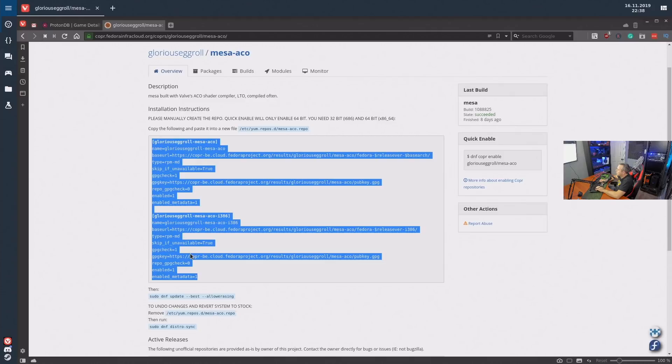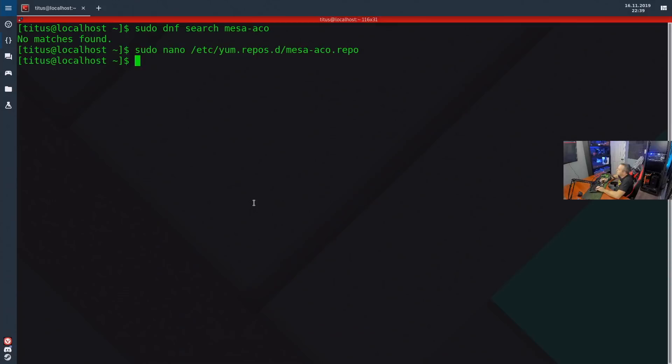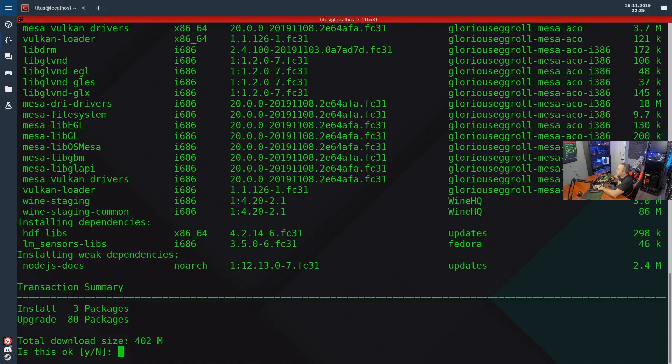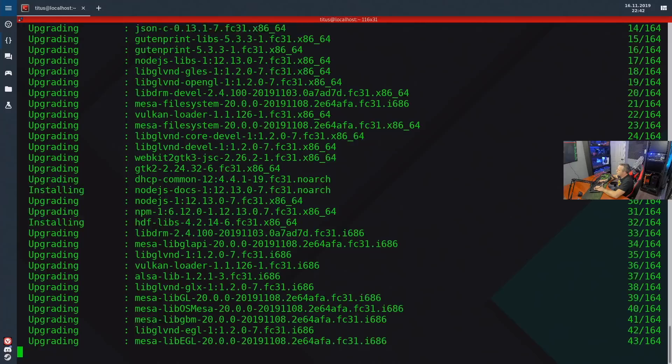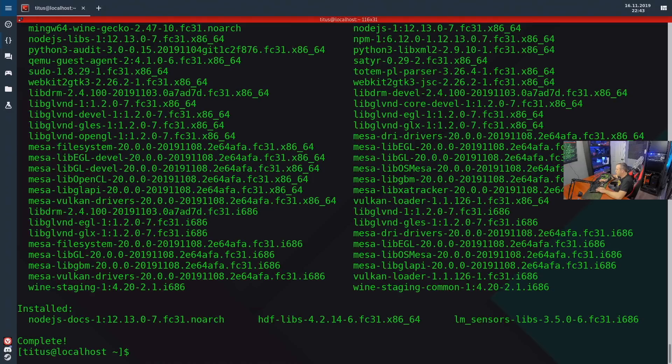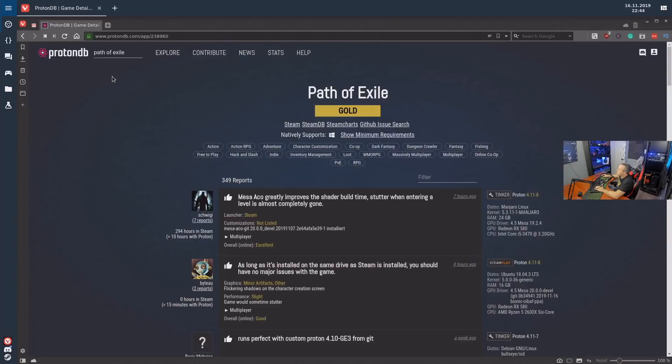Alright, we got that repository added. I'm checking to make sure I didn't do anything wrong — looks good. We'll do a sudo DNF update with best-allow-erasing for Fedora. You'll see a lot of Mesa updates here and that's completely okay — we're going to erase the old ones with Glorious Egg Roll's version. We'll accept the key and finish upgrading. Looks like we've completed the upgrade and we now have Mesa ACO installed.